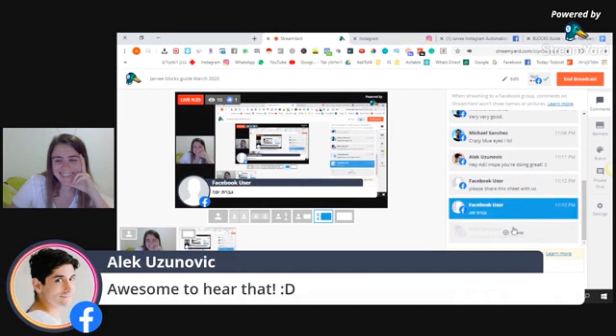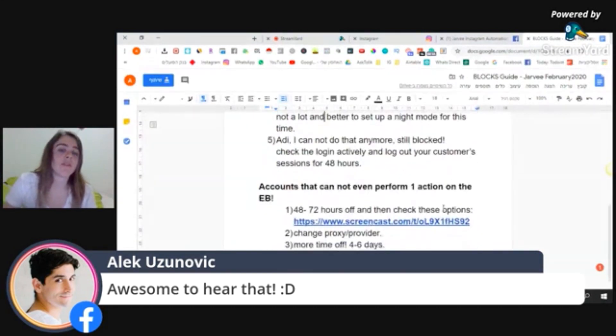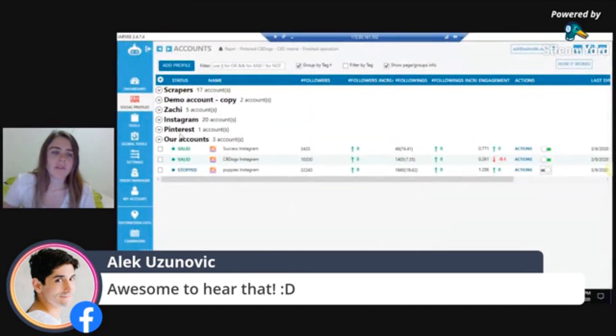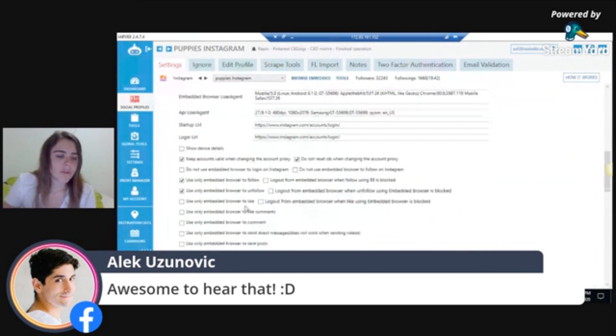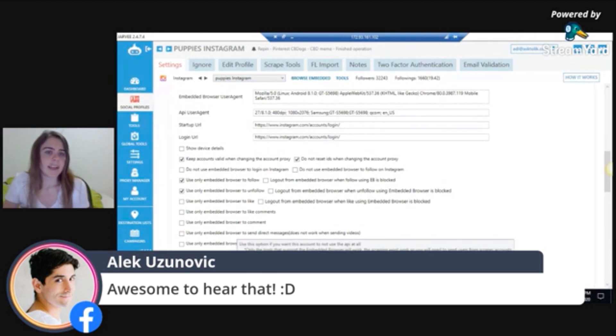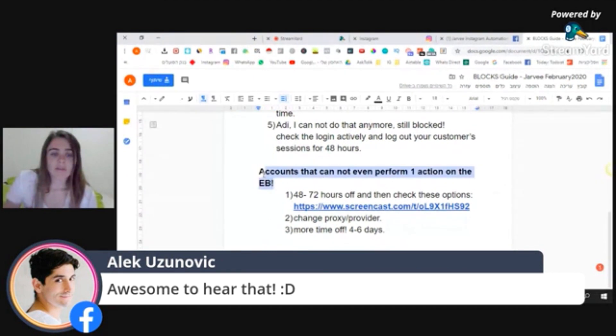I have a few more tricks to show you. What I do now with most accounts — almost all of them — is check the option to use only the embedded browser. When you do that, most of your issues will be solved. Don't use the API on your client's account; use the embedded browser and then use a scraper. If you have an account that cannot perform even one action on the embedded browser — if after one action it gets blocked, not five, ten, twenty, thirty — you must do the following.